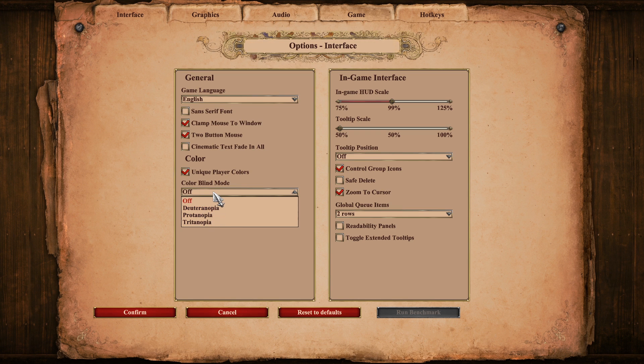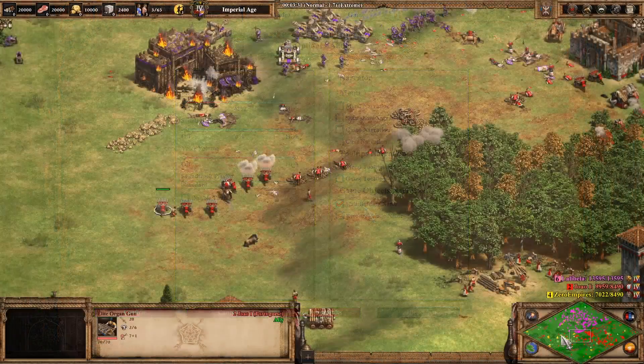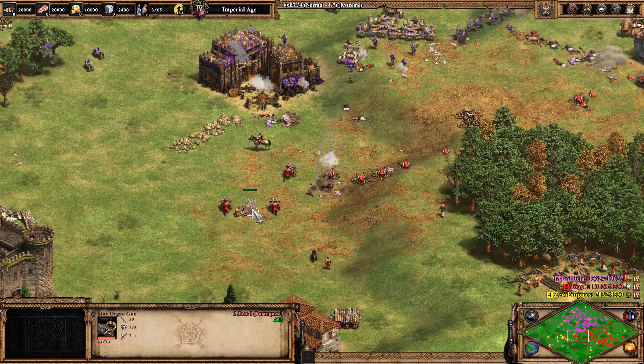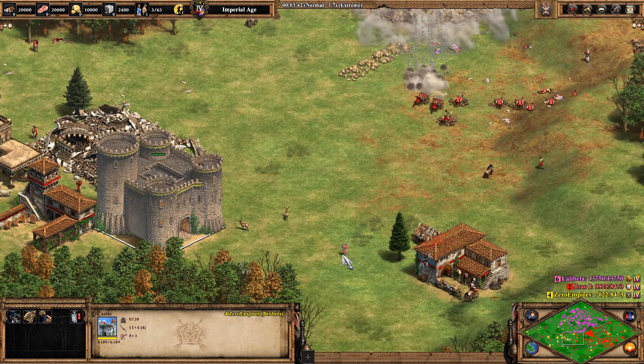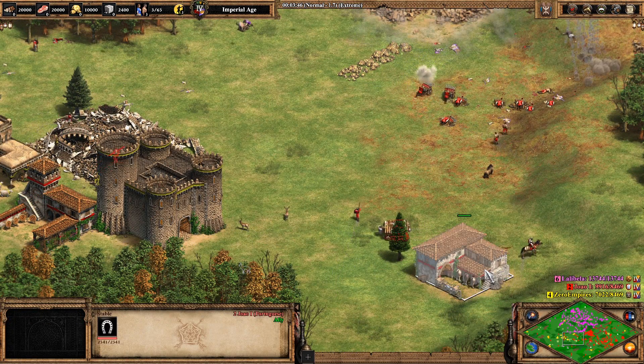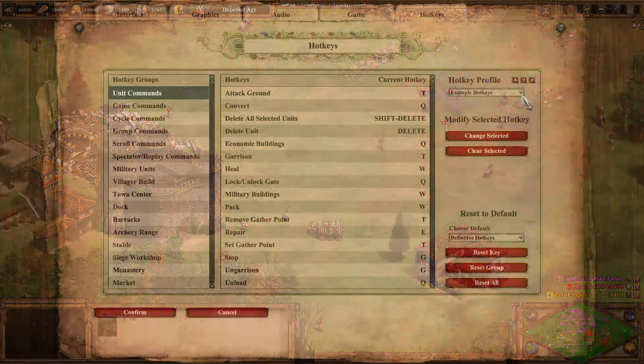For those struggling with colour blindness, there are now various options to help with this. There's also a huge variety of options for game narration, even down to selected objects narration and tooltip narration. For further visual aid, it's also possible to highlight objects when selected, or even when hovering over them. I'm sure that some people will find these features useful, and I'm glad that the game is now even more accessible than ever before.